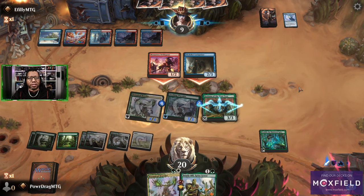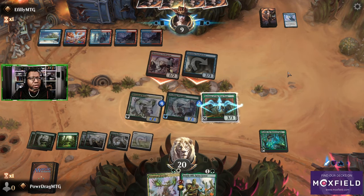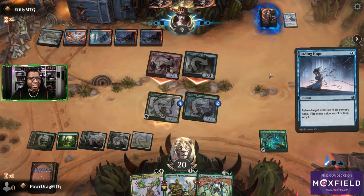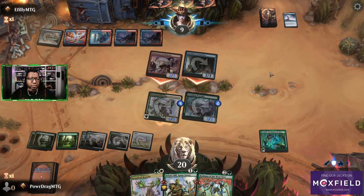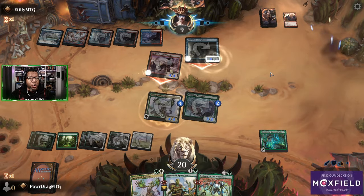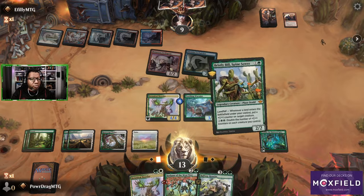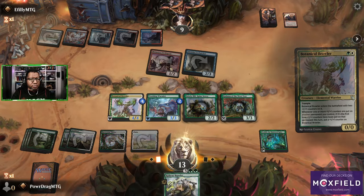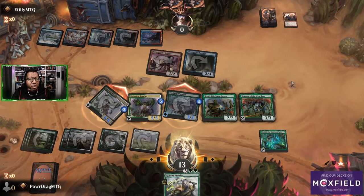Even if they attack here, I kind of just want to not block and see how much damage they can do — they have four cards and five mana. I wasn't going to get to block anyway. The Great Train Heist and then they get another attack step — oh no, they didn't go through that option. We can play everything. We're gonna combo up here basically.